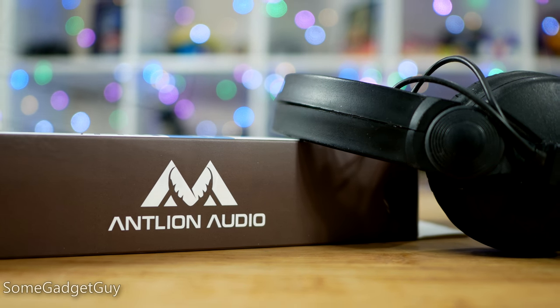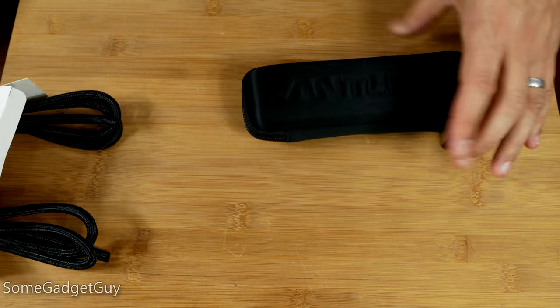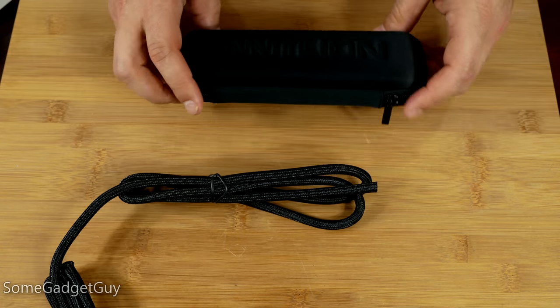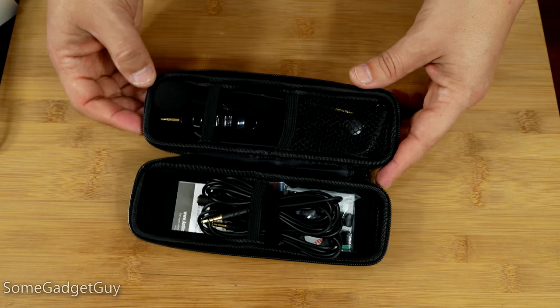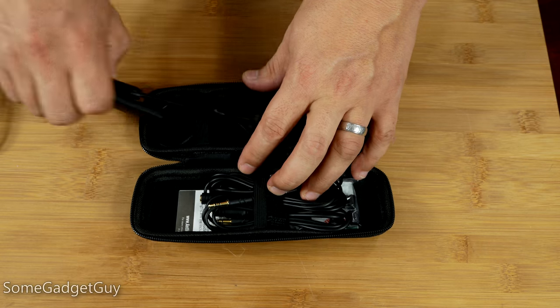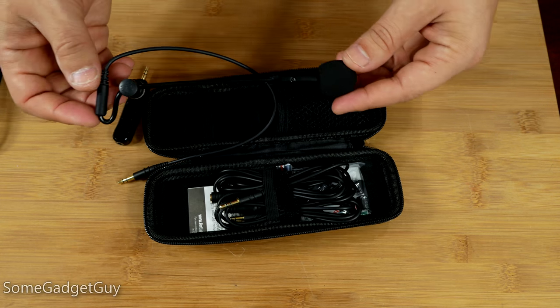Antlion has a fantastic reputation in this space, and they sent over a ModMic 5 for me to play with. It's a phenomenally well-accessorized boom mic which can clip to any pair of cans you might already own. There's a high-quality flight case you can stow the ModMic, two different extension cables, a mute switch, cable clips, and spare adhesive pads.